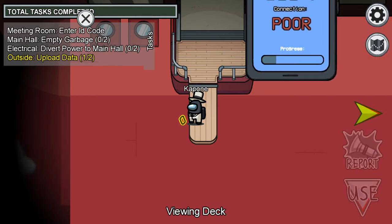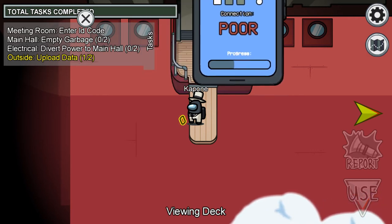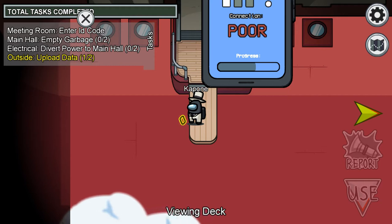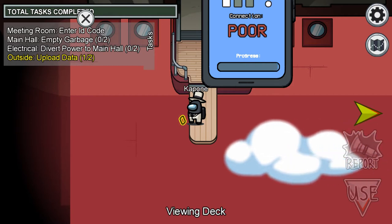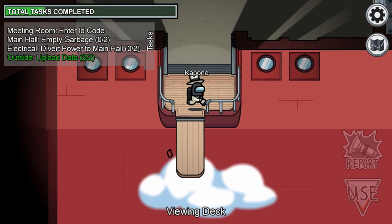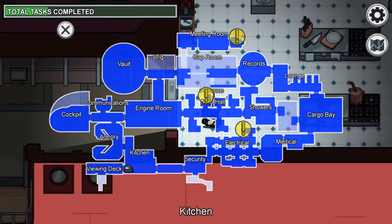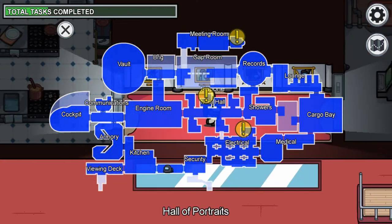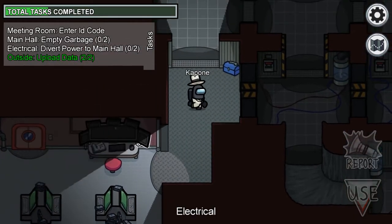Here's a new task. I couldn't figure it out at first — basically you have like a cell phone and you have to hold it. If you have no reception you're not getting any progress; you've got to move the phone until you get some connection. I stopped it at 'poor' — I don't know if there's anything better than poor, but when I got to poor I just stopped it there and let it download or whatever you want to call it. That's all you have to do: pick up the phone, move it around until you get at least a little bit of a connection and it starts downloading.